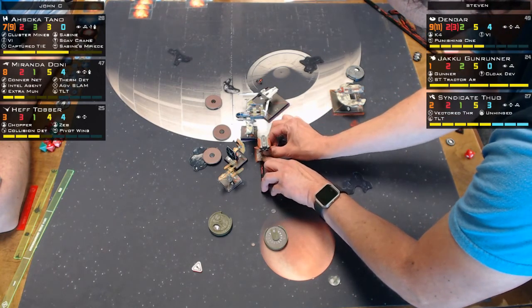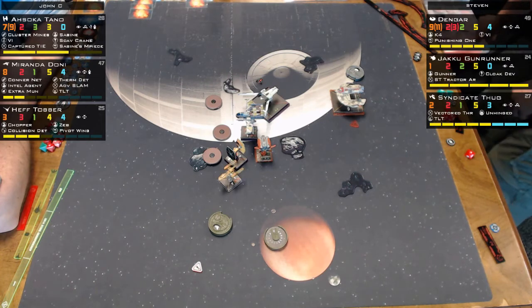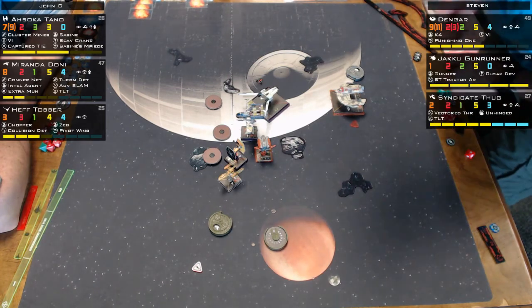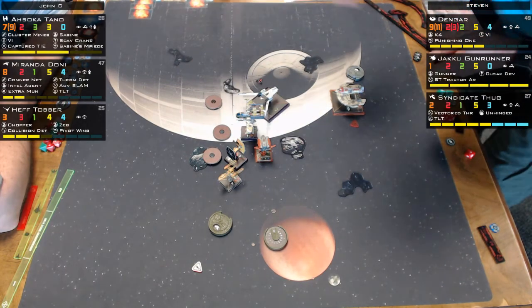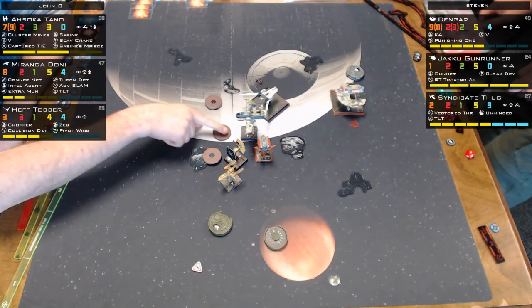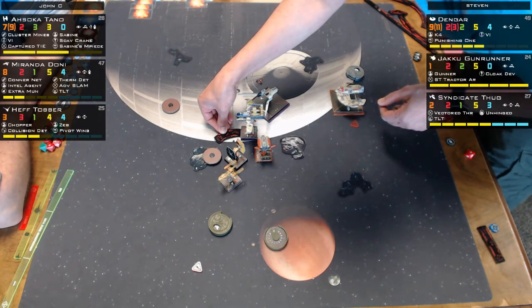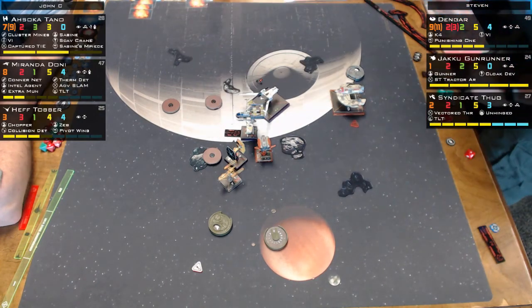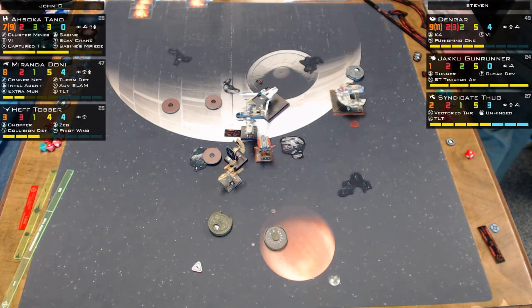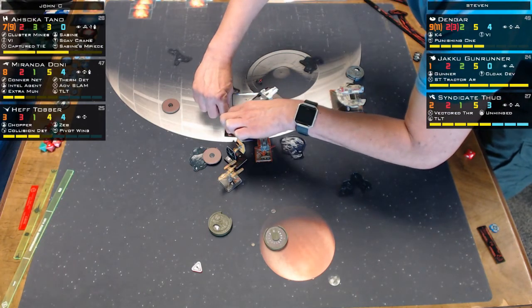The tractor beam fires, placing the token and reducing Miranda's agility by one. The commentators debate whether he should have put her on the asteroid — one bank would mess up her day more. He might be thinking about where a bomb would land if Miranda dropped one.